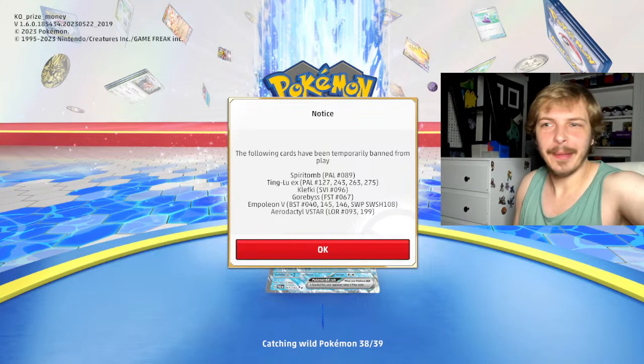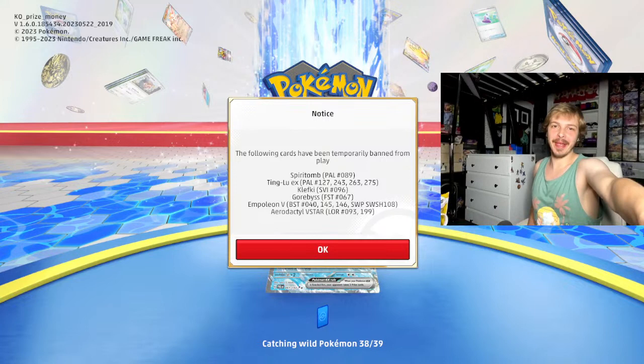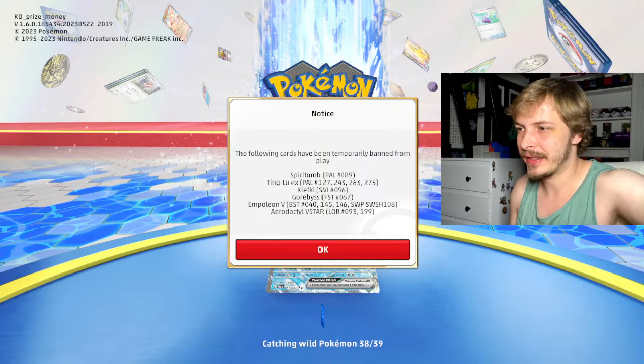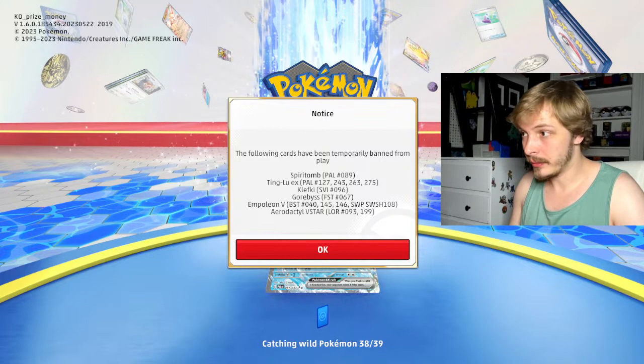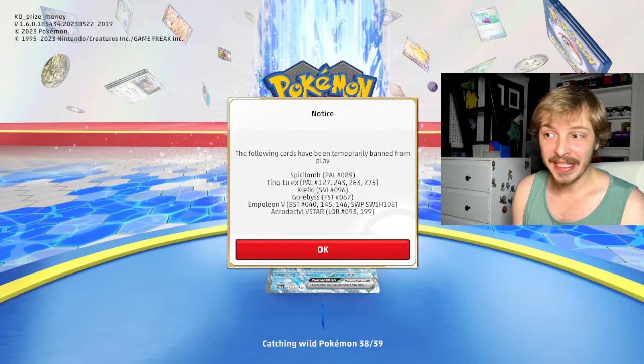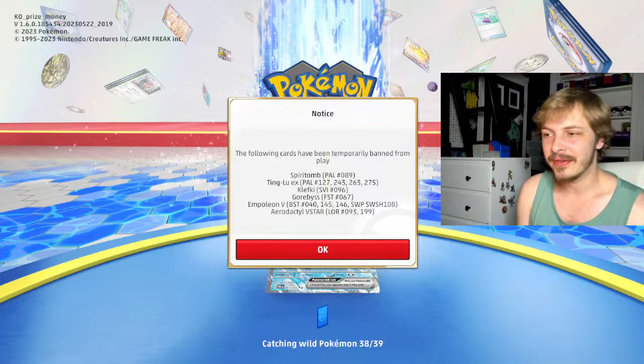Who is a Belly Bolt? I am a Belly Bolt. I'm looking quite Belly Bolt-ish. That's who we're gonna be playing with today — not me, but Belly Bolt EX — testing out his paralyzing attack. We got a notice that says the following cards have been temporarily banned from play: Spirit Tomb, Tinglu, Klefki, Gorobis, Empoleon V, and Aerodactyl V Star.